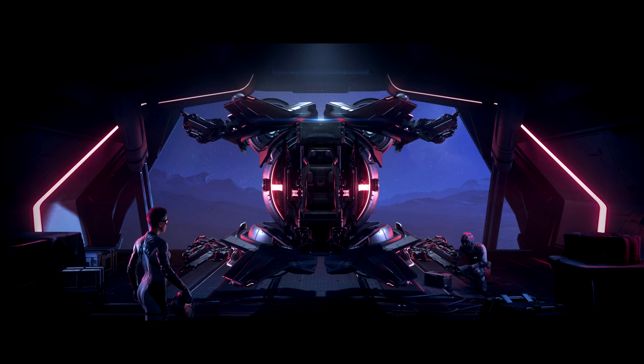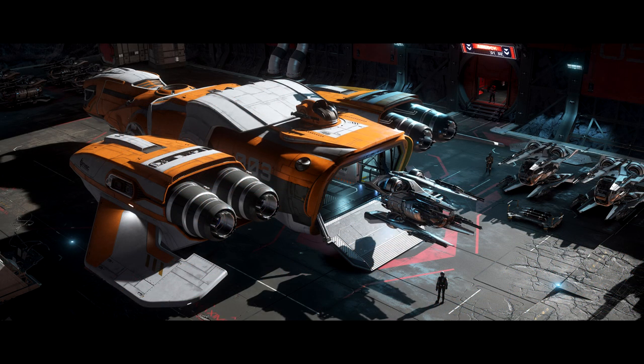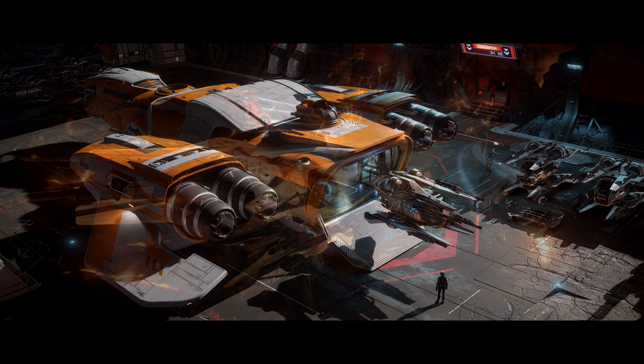The Fury is a strange looking little ship that kind of reminds me of the Manta from Wing Commander Prophecy, with arms that extend out from the sides towards the front, where you either have a series of repeaters or missiles mounted. The Fury takes a page from the Talon's book, with one variant focusing on guns and another on missiles. The gun version comes with four size 2 laser repeaters by default, along with four size 2 missiles — a pretty decent set of weaponry on a snub craft at this price point.